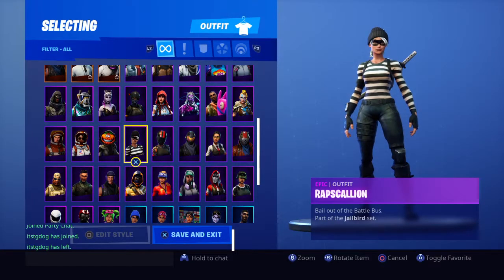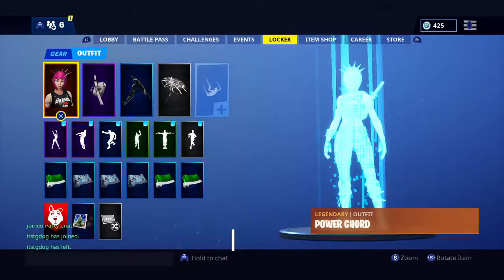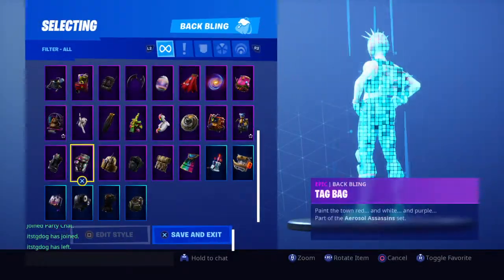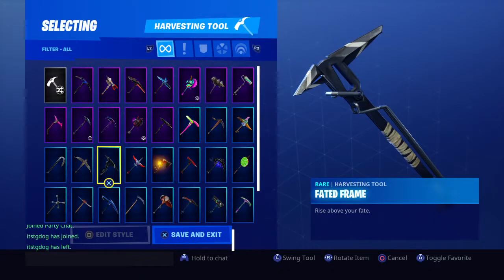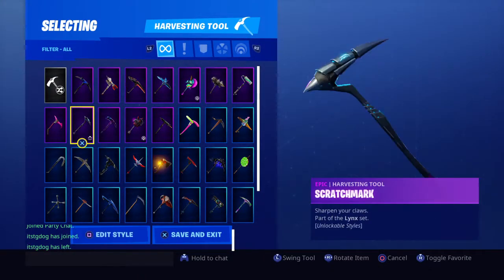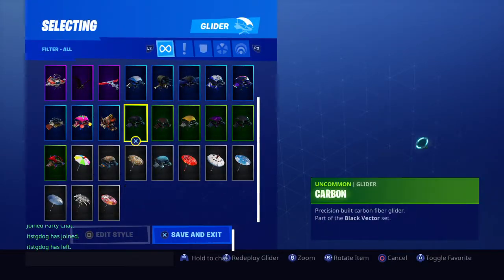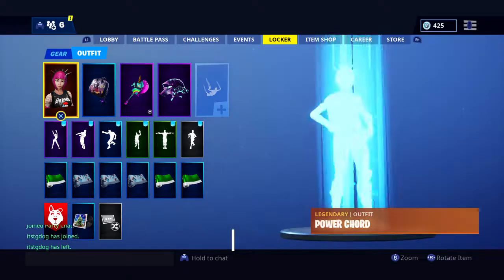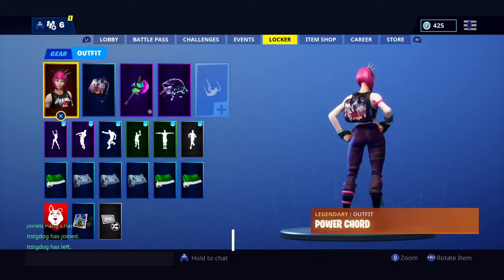Second combo — next I have the Power Cord, Dark Bag, Rainbow Smash, and Discovery. This is a great combo. I don't even have words for this combo — it's like it should be in its own set.